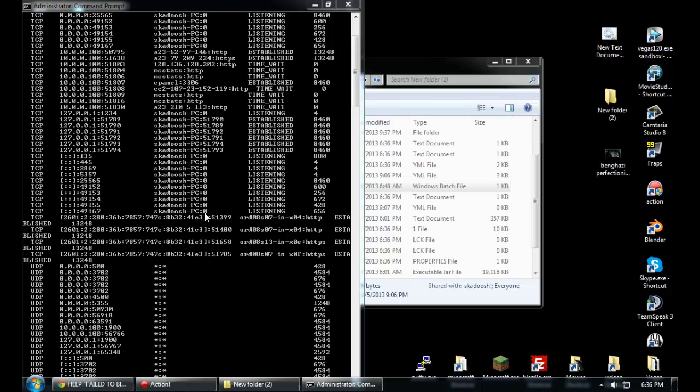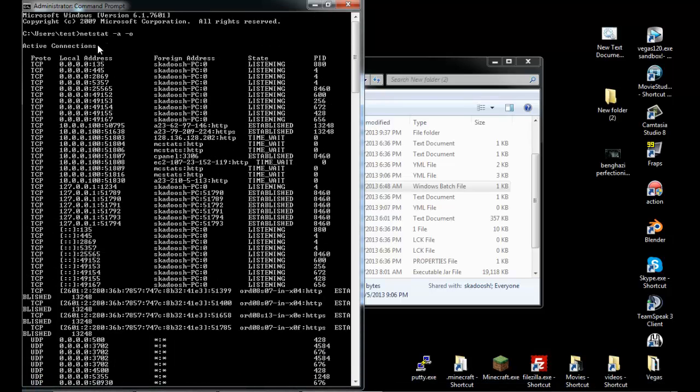If that doesn't work and there's something hidden, this is the way to find it. The netstat output tells you your IP, what it is listening or established, and then the application ID number using it. Scrolling down, I can see it's running on TCP at 25565. The PID number is what I want to remember — so 8460.